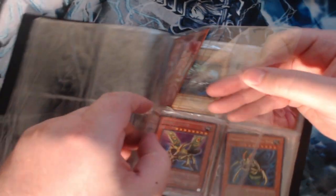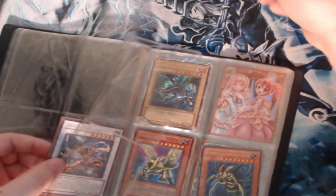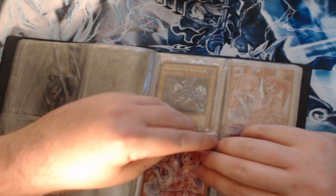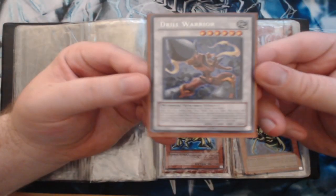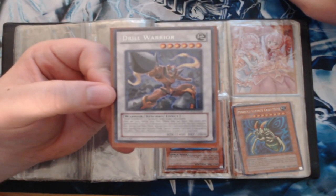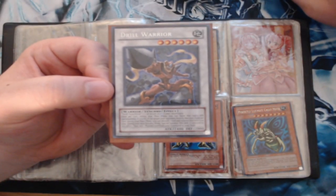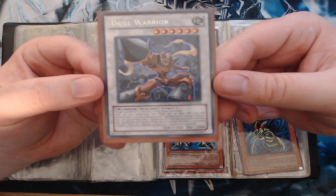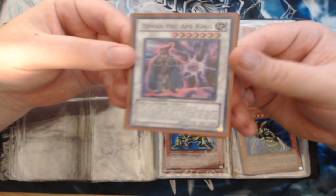Tell me what era these are from. I think this card's kind of old — the King Ape. I'm trying to salvage all these guys. Drill Warrior — let me see if I can get these focused in for you. Oh it's even worse the further I move. We'll just stick to autofocus I suppose. Drill Warrior and then this Ape King — again, don't know.